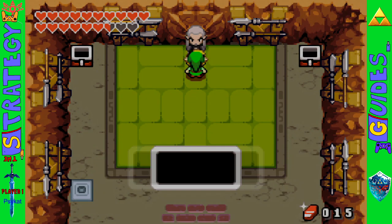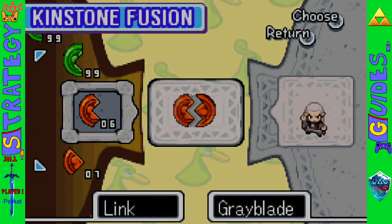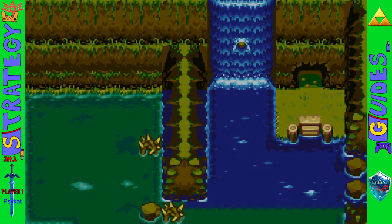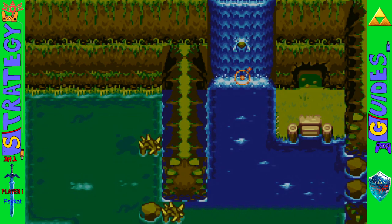If you come back to Greyblade later and fuse kinstones with him, it'll open up this waterfall over here in the swamp.